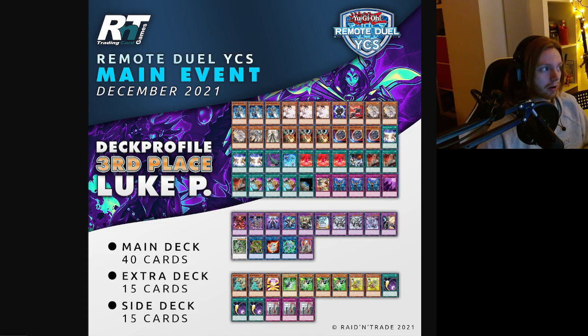Luke P in third place with the Invoked DPE package. Bubbleman in the main at one copy. Looks like a consistent list with Prosperity. Playing Duster — cool to see a lot of people running Duster. Ariel on the side, Flirtily Maximus on the side. Looks like a DPE Invoked deck profile. Congratulations Luke on your third place.